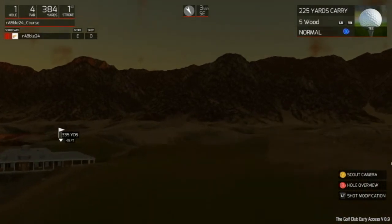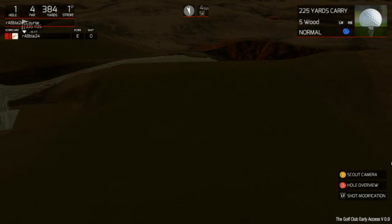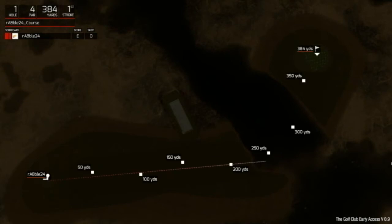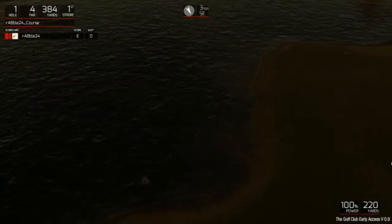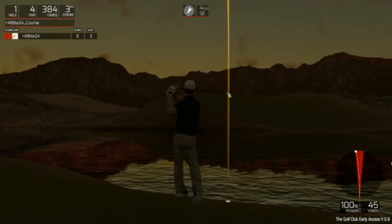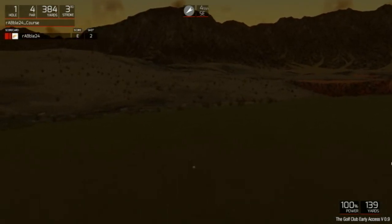Alright, pull it back a little bit. When I use the scope camera I can't see my aiming reticle — just generally where my ball is going to go. Let's just hammer this home — and it's going straight in the drink. Fine, we'll take our drop shot. That was quite a nice shot.